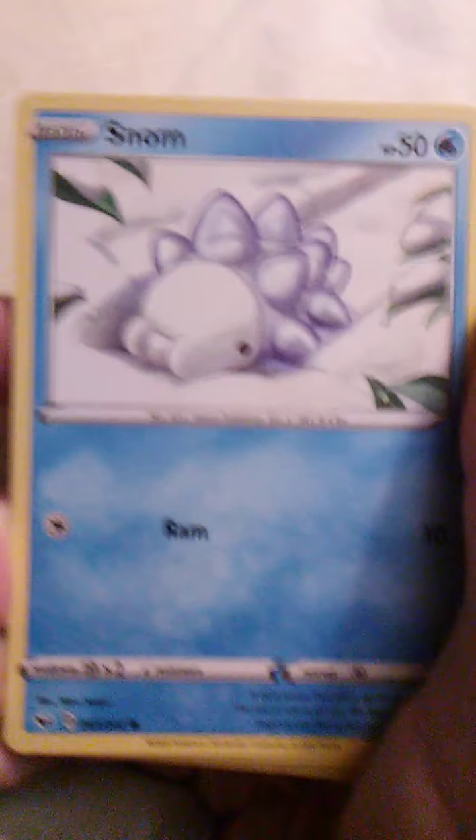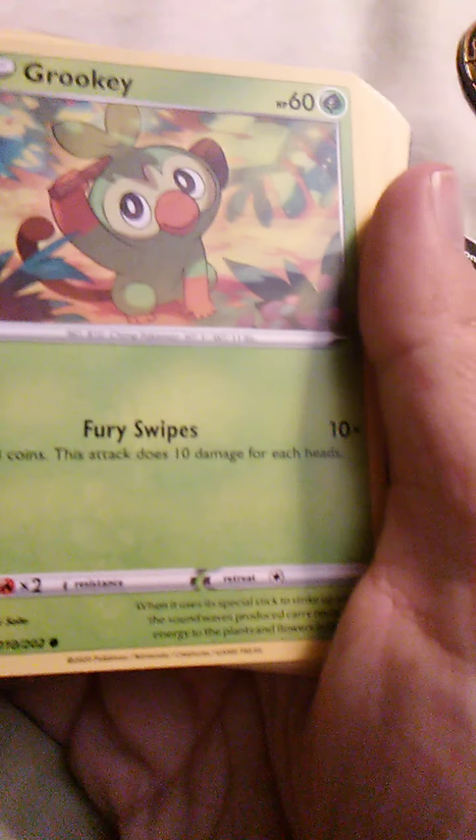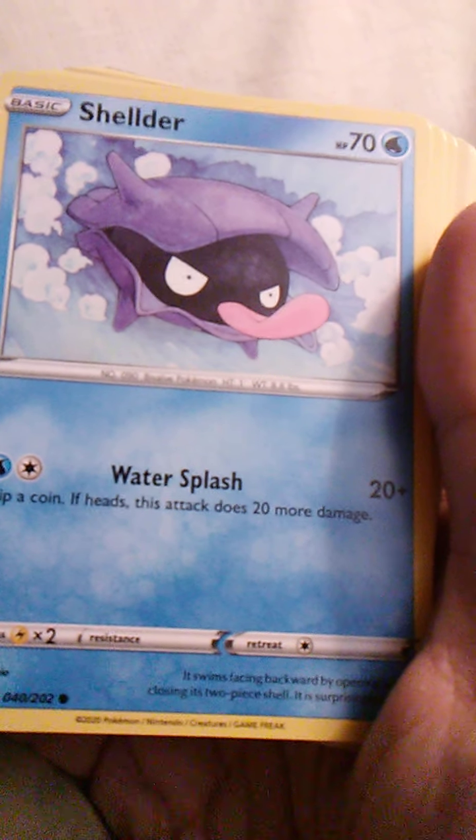Snom is such a cute Pokemon — guys, it has little tiny feet underneath it. It is Snom with Ram. Such a cute Pokemon. We have Grookey here — that is one of the Gen 8 starters, actually. Fury Swipes. And we have Shellder — a Gen 1 — with Water Splash. The shiny variety of Shellder is orange, actually.